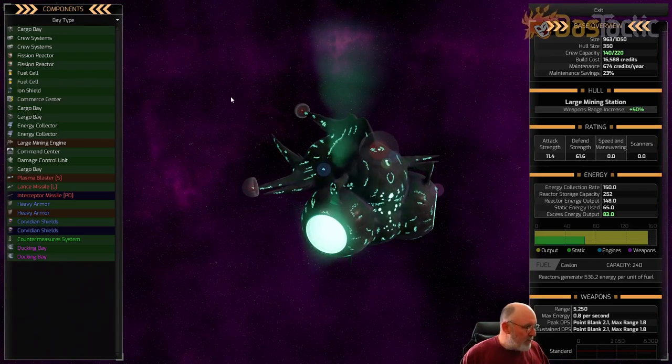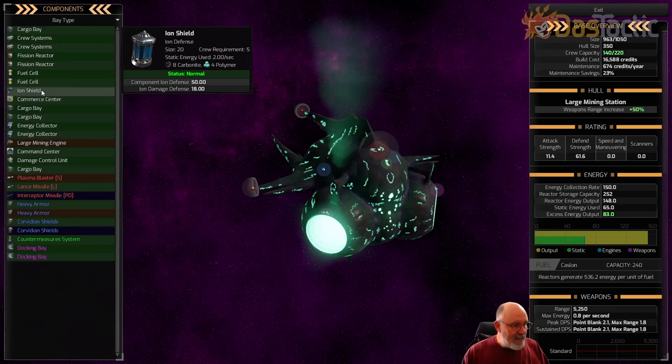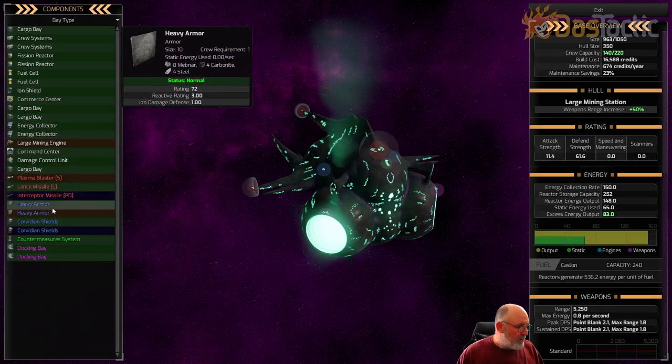The reason this station can protect itself reasonably well is that it has a special component called the iron shield. What this does is reduce the amount of iron damage coming into the station. If I took the iron shield off, there'd be a lot more iron damage and much faster disabling. The iron shield basically takes 18 off the damage placed into each component.